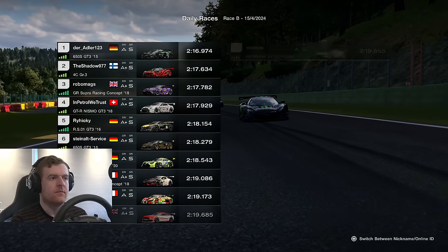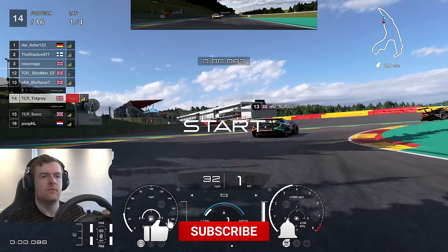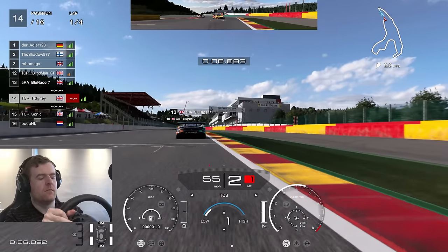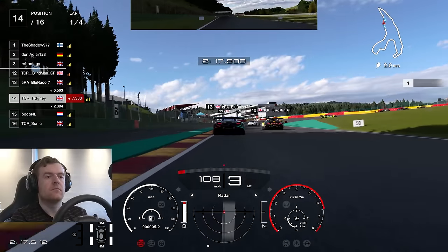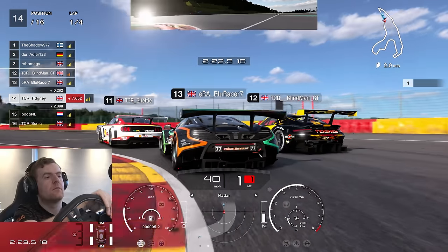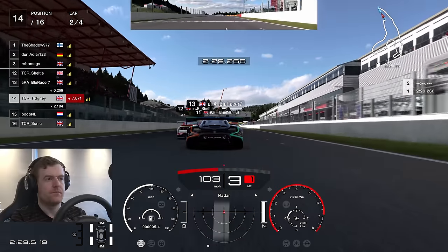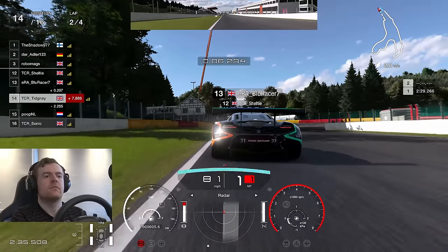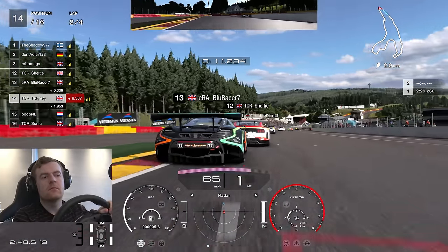Here we go. What have people picked? 650S in pole, a 4C, a Supra — a big mixture. The Renault I expected to see more of because that was the fastest at the time. Let's talk about this rolling start: I will say every single time to Gran Turismo and Polyphony Digital, you need to sort out this rolling start. It's a full lap race and we are a second down already — it took us an entire lap to catch up. It was a three lap race and 25% of the grid disadvantaged is atrocious. It really needs sorting.